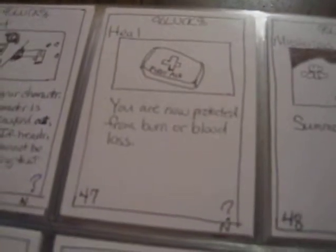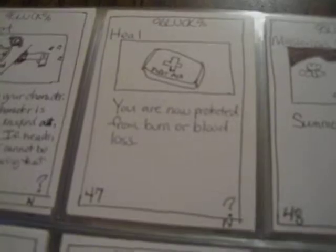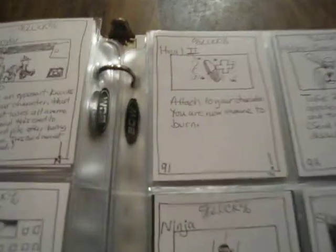Heal 2: attach to your character and you are now immune to burn — meaning there is no way that ailment or status effect can be put on you. To clarify: if you get burned or have blood loss, the regular Heal just stops it. But if you had Heal 2, the rare, that can't happen because you had the card on the table already, so you couldn't be burned. That's a good rare.